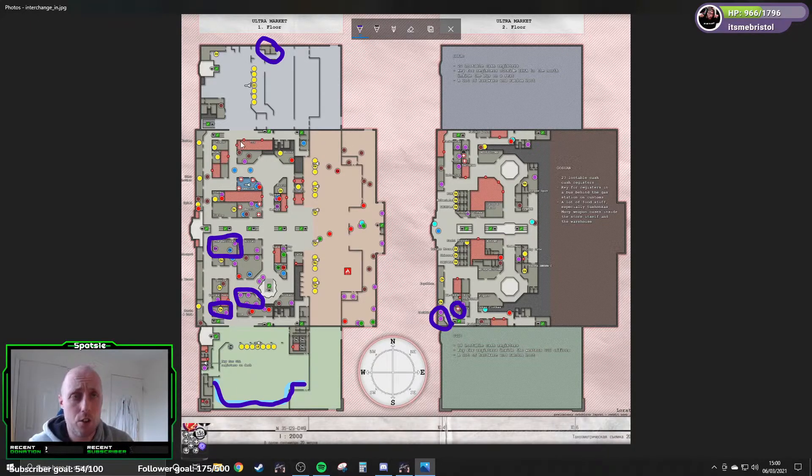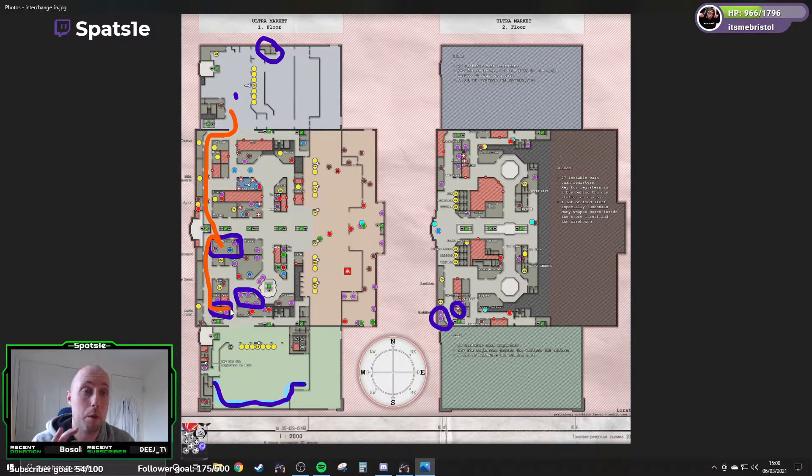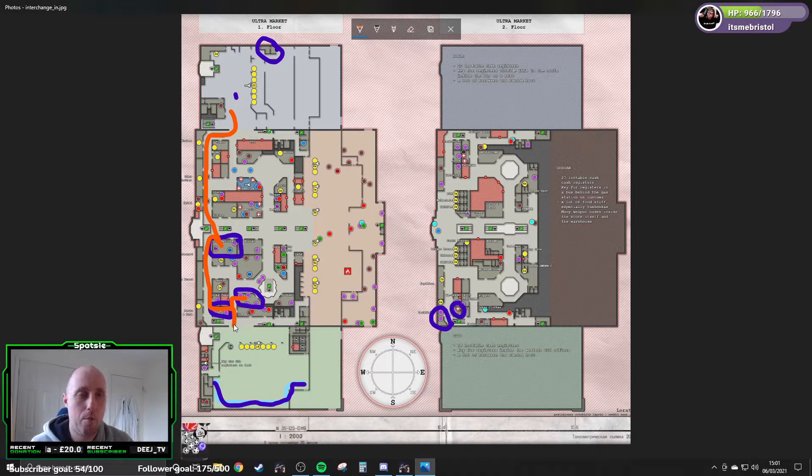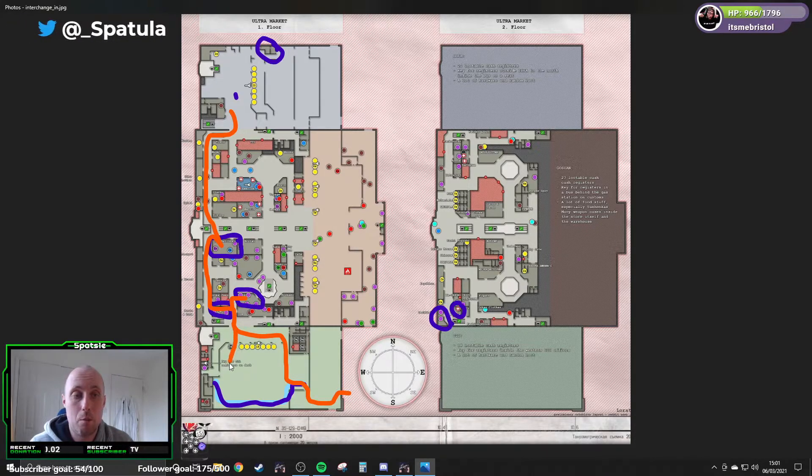Assuming you started on the other side, you want to do this route: hop in, swing through, and have an assessment there because there can often be combat and people present. You can either pop into that area or down into Oli. Depending on what you see and what's going on — if you're a Scav just carry on; if you're a PMC have a good look. If it's too dangerous you can nip out through the loading bay, or more preferably loop down and do all the back shelves.